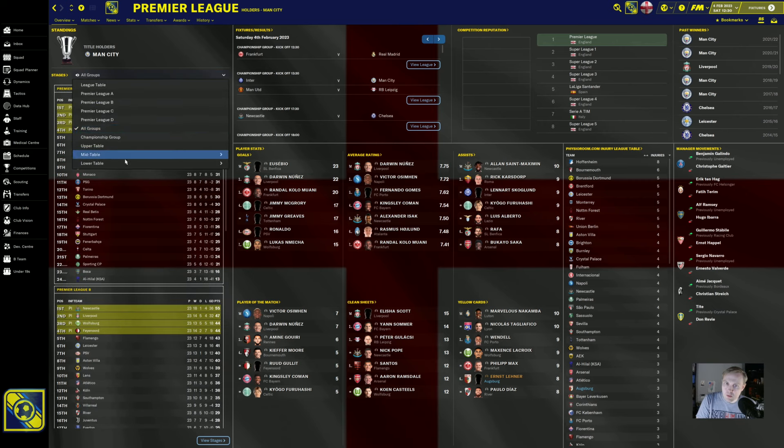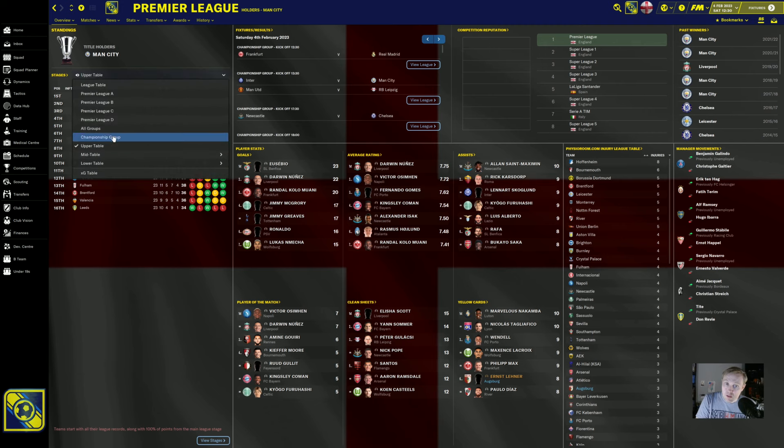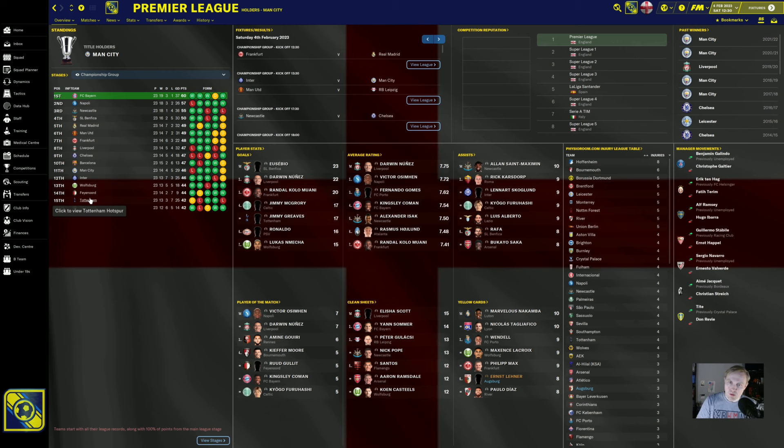Now what happens here is it splits into a couple of different groups. You have the championship group and then upper table after that. So you have 16 teams in the championship group, which means it's the top four from each one of those divisions. And this is where the champion is crowned — the team with the most points at the end of the season will win. These teams have 15 games left to play, so they play against the other 15 teams. And then at the end, when you have around 38 games total, that's when your payout is based on all of that and people will call you the champion or not.